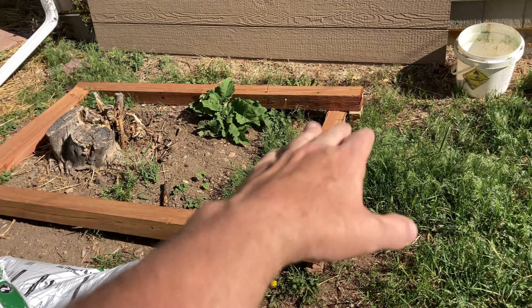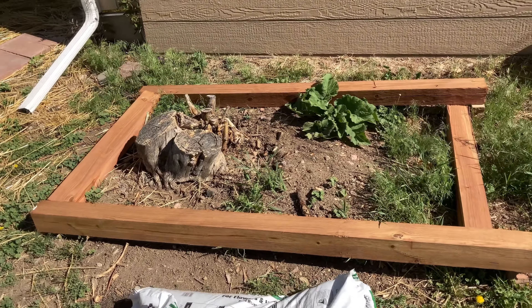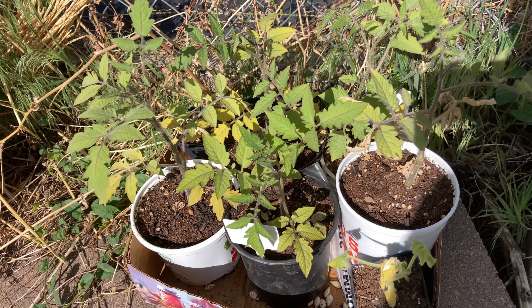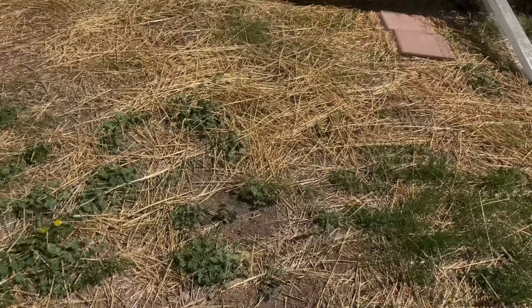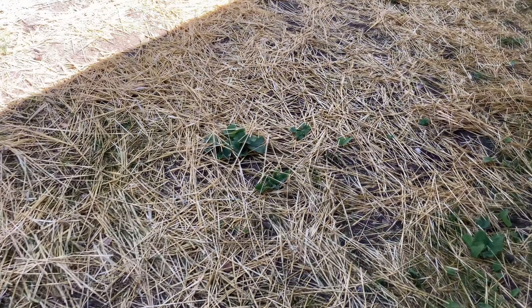First things first though, we got to take care of this. I'm going to go ahead and put this up on blocks or bricks — bury some bricks down underneath, till all that up, put the soil down, and then we can actually have a little garden there. I think we want it a little bit longer though, that's pretty small. I gotta get these tomatoes into the ground — these are ones I bought at that garage sale, they're starting to yellow up. I did water them last night but man they're dry already. If you haven't noticed, I don't really have a green thumb.